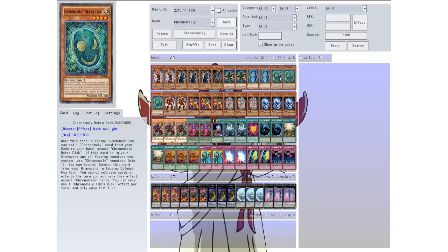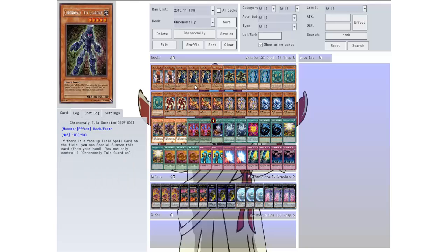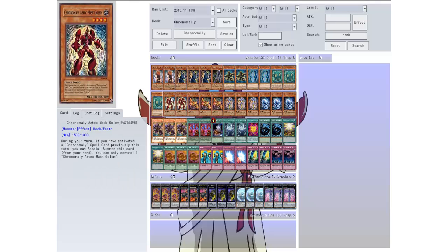This is the searcher for the most part — you can pretty much search out any card in the deck except for itself. Then we have Astech Mask Golem. During a turn if you have activated a Chrome Molly spell card previously this turn you can special summon this card from your hand, and you can only control one at a time.